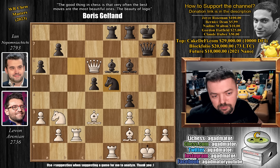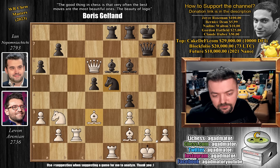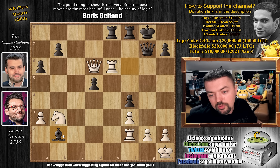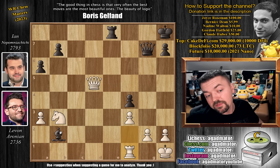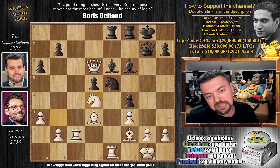Here Nepo plays knight to e5, putting pressure on the bishop on d3. Probably best for Levon would be king to h1 — let's say knight captures on d3, rook captures on e6, knight captures on f2 with check, rook captures, and bishop captures on b2. After queen captures on d5 threatening nasty discoveries, king to h8, you can trade a pair of rooks, and rook to f1 stopping any rook to e1 ideas. Equal material — black is a little bit better because the position is more active: bishop against a knight, plus two against one on the queenside. However, in the game after knight to e5, Levon played knight to d4, which really complicates things.